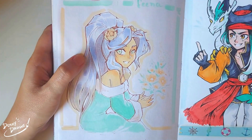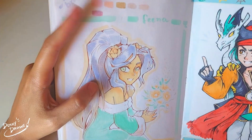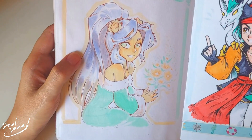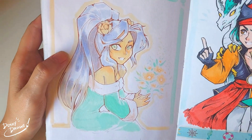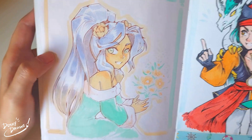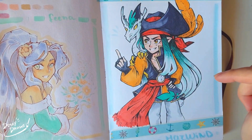We got Morfina here. This one was drawn with acrylic pen brushes - I only got three colors so I only have her colors, but they're pretty nice, pretty solid. I don't know where to use them but they're nice.